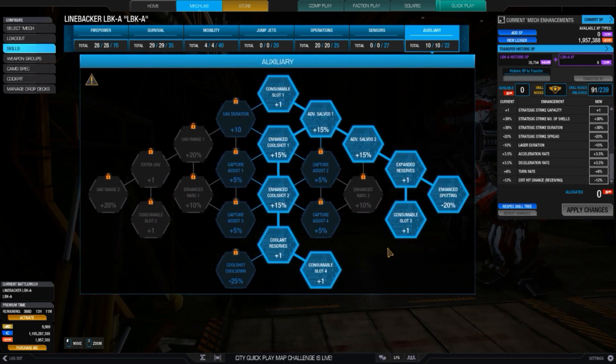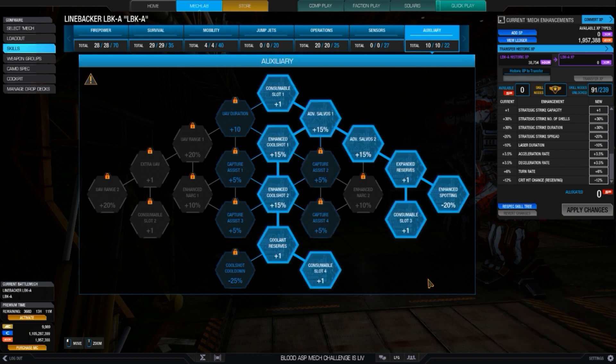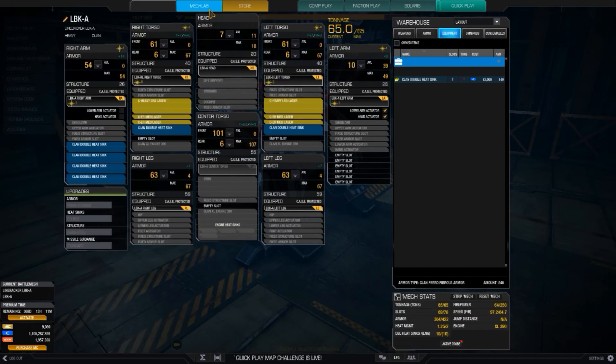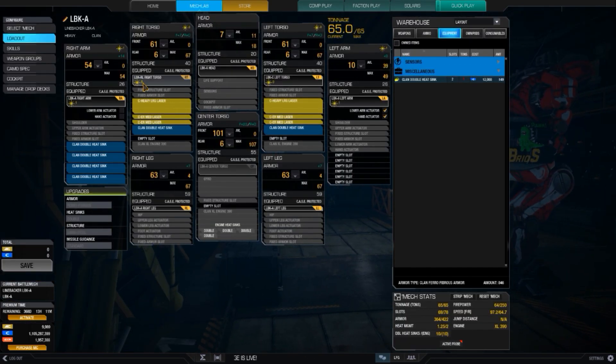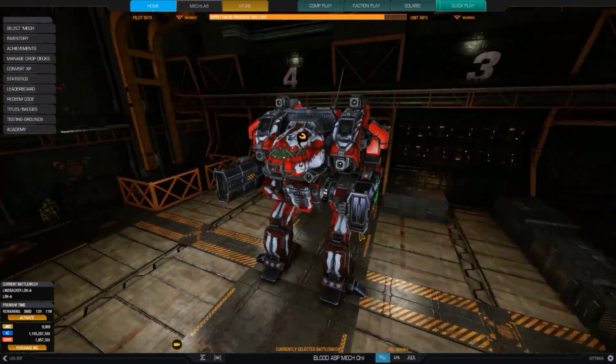To round it off, 10 points for auxiliary: 2 artillery strikes for added damage and 2 cool shots, which are important — enhancing the ability to fire, cool down, and run away. That's the build for the Linebacker laser vomit. It uses the Redline right torso for 3 energy slots and the C left torso for 3. No arm weapons needed, though you could use arm omni-pods. Let's get down to the gameplay!